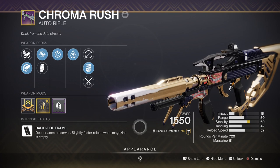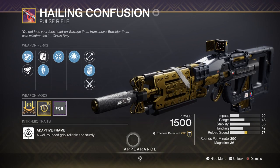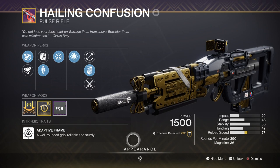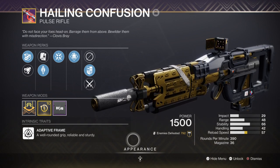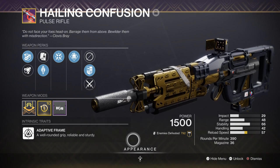Not a lot of people may have gotten the Chroma Rush or this roll specifically, so I do recommend you get the Healing Rift Pulse Rifle with the Demolitionist perk. This will help build up your grenade energy quickly over time, and if not, just look for any primary that can roll with Wellspring and Demolitionist if available.